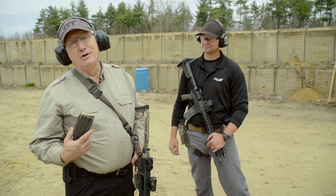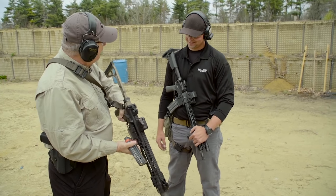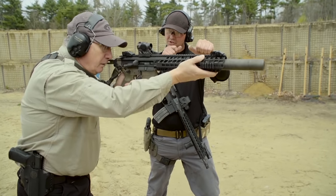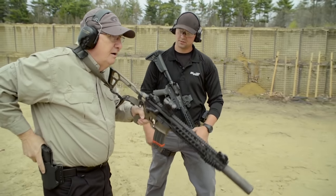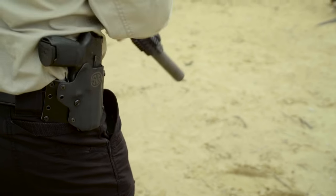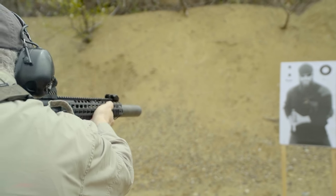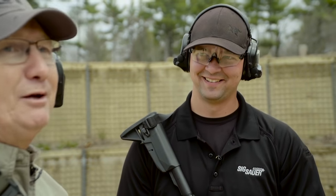Now Dylan coaches Tom through the drill. Tom is using the MCX Blackout — 100% SIG — which makes it faster right off the bat. Present the rifle, one shot. Safety back on. Coming down, pistol coming in. Finger straight, work it back safely into the holster. Coming back up with the rifle — mag out, new mag in, bolt forward, back in, safety off this time, fire three rounds, safety back on. That's it. Now if you run that really fast, you'll look almost like Dylan — though maybe not quite.